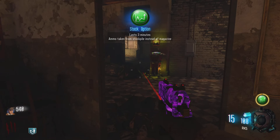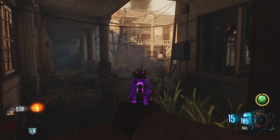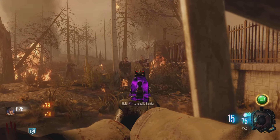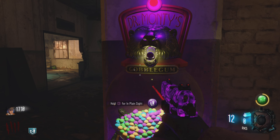Alright, so here we go. Black Ops 3 Zombies, but I can only move once every 5 rounds. And by move, I mean buy a door. Yeah, this should be interesting. Let's see how this goes. Let's get the 100 points on the perks, why not? Let's just speed through the first 5 rounds and try to kill them as quickly as possible.